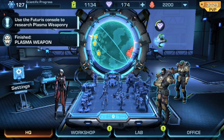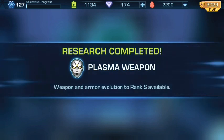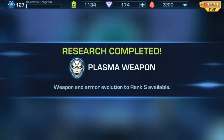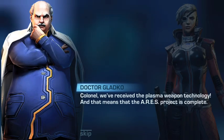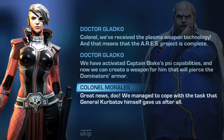Oh my goodness, plasma weapon research just completed! We can now get weapons and armor up to S-rank. We've got a little conversation here — Ares is now complete, Dominator's armor.